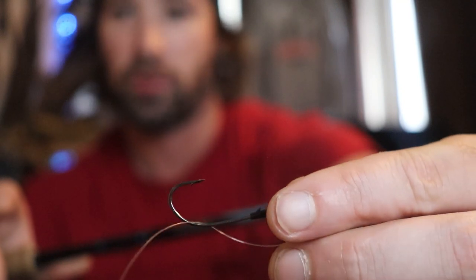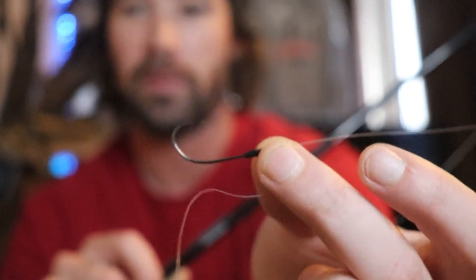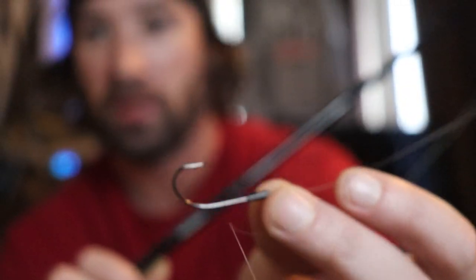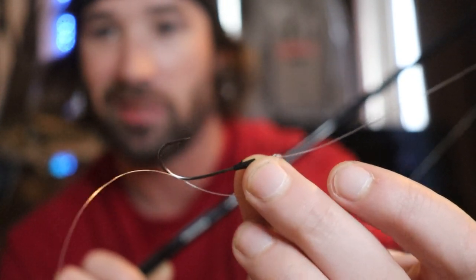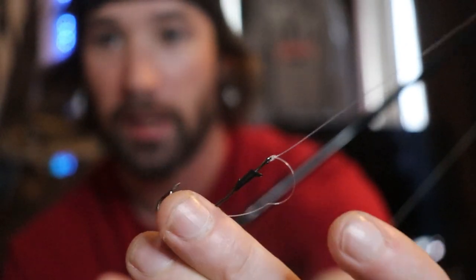For hooks, I sometimes use the same Owner Mosquito Light as my wacky rig, but right now I have a Trokar hook — I use this for longer worm-style baits. Because I'm going to be drop shotting a salamander next time out, I chose this longer shank hook to keep the bait more horizontal in the water column. The mosquito light hook gives more free-range motion, but with a full-size salamander I want it to stay as horizontal as possible to look more natural.